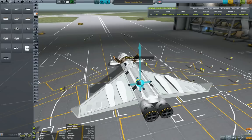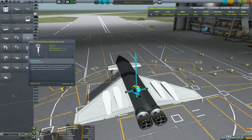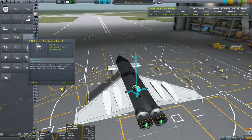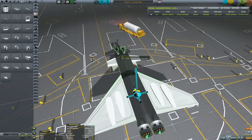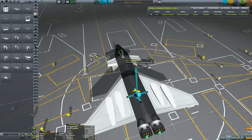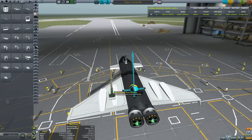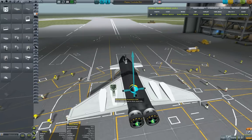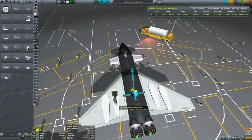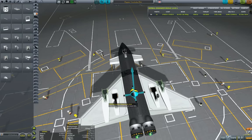We also need some wheels. I typically use the heavy-duty landing gear and place them with the symmetry tool. I disable the 90-degree rule for placing the back wheels, but it turns out 90 degrees works fine. So we place them in symmetry — one and two.